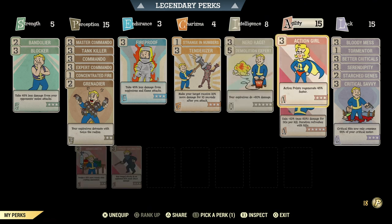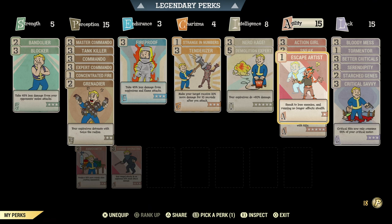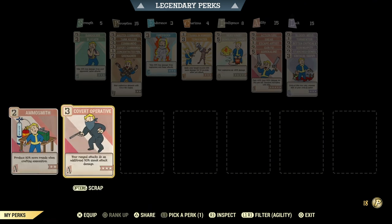Agility is also pretty standard for every commando build. We have Action Boy, Sneak obviously because you want to sneak, Escape Artist — this is a must-have for enemies to lose you when you are in stealth and you're just crouching down and running away. We have Gunfu and Adrenaline for some extra damage. You can also use Covert Operative to get more sneak attack damage. This perk is not as useful when you're doing huge events like the Scorched Beast Queen or Earle Williams — those big boss fights, sometimes you're just not getting the extra sneak damage. So I use this perk card much more when I'm playing solo, but when there's a bunch of players all around me it's not really worth it.